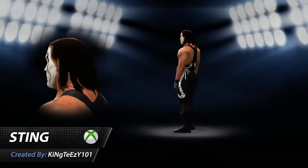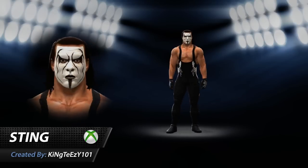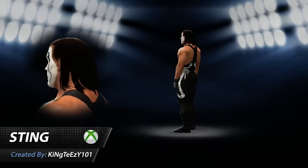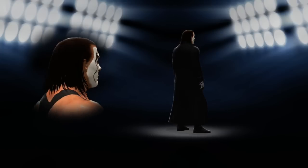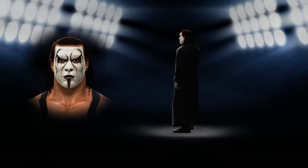Alright guys, welcome to today's edition of the Company Showcase. Today featuring the icon Sting. It was created by KingTZ101 and is available for download on Xbox 360. It features Arendi included, so check out the link in the description for screenshots and download details.